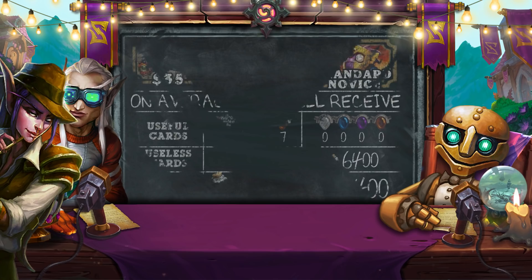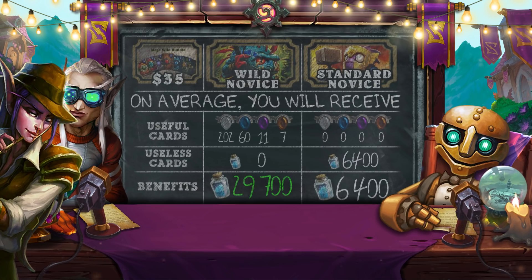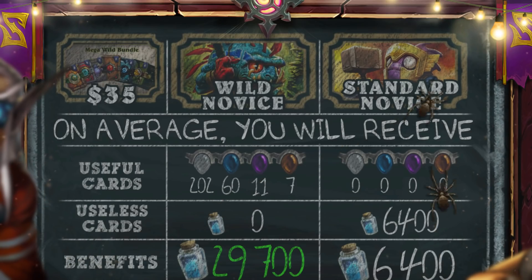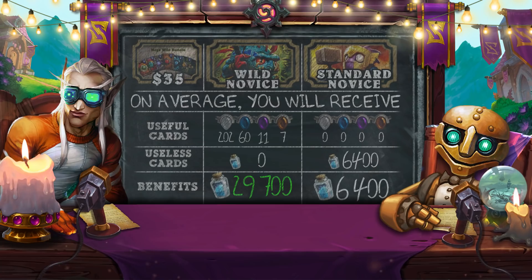What about new players? If you are a newbie who started playing recently and you are very interested in wild mode, this is definitely the best deal you can dream of. If you are a beginner who is only interested in standard mode, the Mega Wild Bundle can also be very useful, since in the first 10 packs of each expansion you are guaranteed to find a legendary card. In this case, you have a high probability of getting seven legendary cards. You can turn everything you find into dust, so you'll get about 6,400 dust that you can spend on crafting standard cards. For example, you can create the four legendary cards you need most for standard mode for only $35.